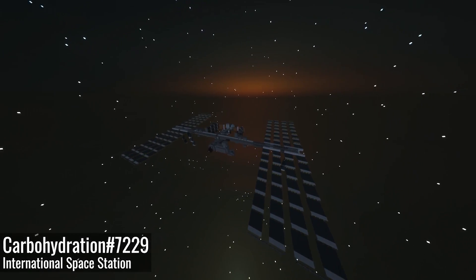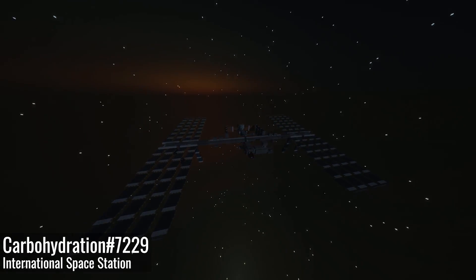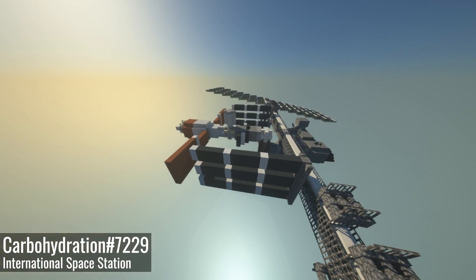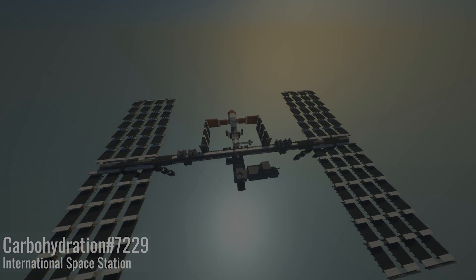We will begin with the International Space Station by Carbohydration. The build is located 40.8 kilometers above sea level. This creation won last week's Reddit Build of the Week contest, rightfully so.